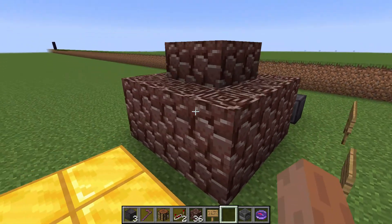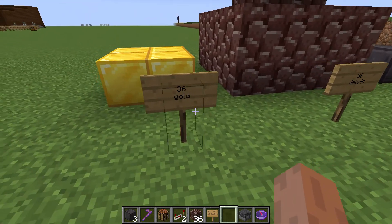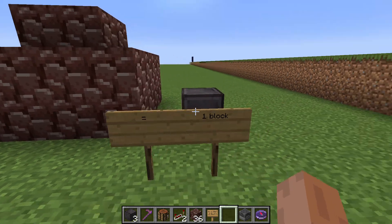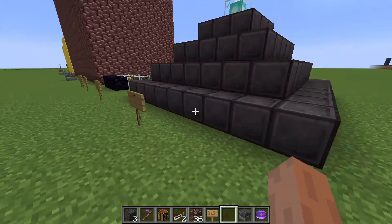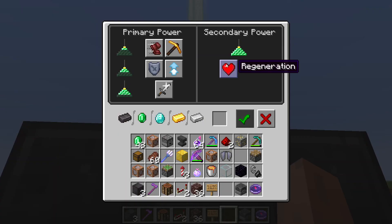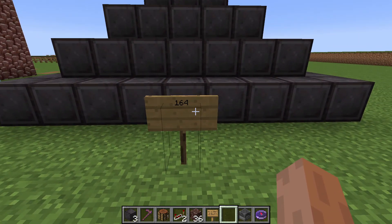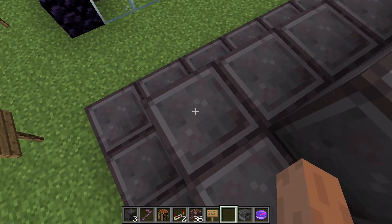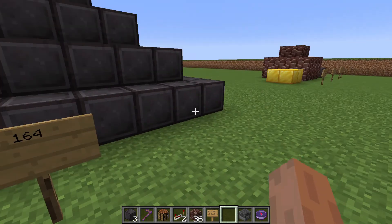Something I just noticed: it takes 36 gold and 36 ancient debris to make one block of netherite. But if you want to make a full, maxed-out beacon, it takes 164 blocks — that's 9 squared plus 7 squared plus 5 squared plus 3 squared — to get 164.